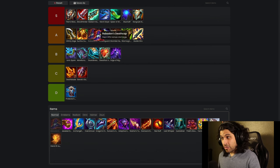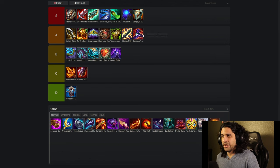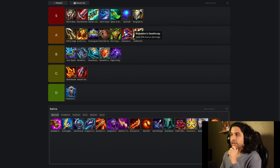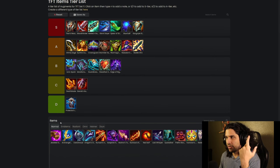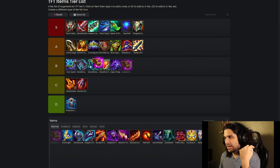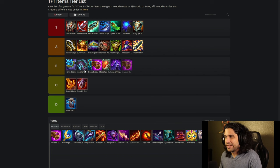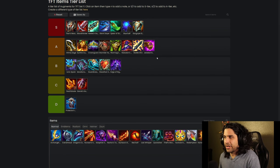Rabadon's Deathcap — also A tier. The damage boost you get from this is really good. I don't know if I'd slam this every single time, although I do slam it often, and I do think it is better than Static Shiv because of the damage it provides. Sometimes your AP carries can't even get through the frontline if they don't have enough damage. Jeweled Gauntlet — this is good in combination with the other AP items but isn't really that great by itself. Usually you do want to make at least one on your mage carries, but I'll put it on the bottom of A tier for now.